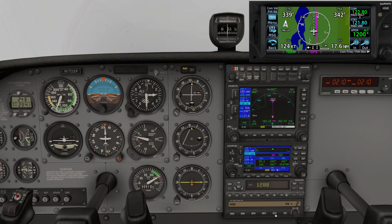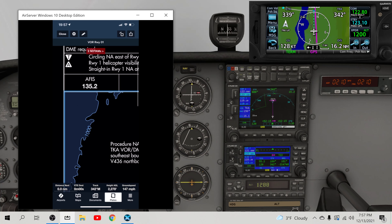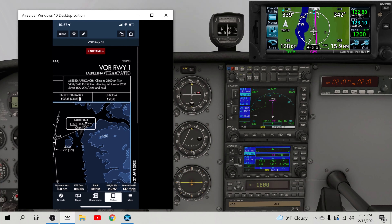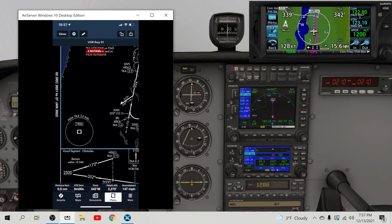We're going to make sure we have our AWOS set and our frequency set, as well as the Talkeetna radio, which was 123.6. You can use the approach plate to help you with all these frequencies because it's all there. You'd set up the frequencies and get the weather. We're going to pretend like I put that all in — COM1 setup, standby and active. The weather would be on 135.2, so I'd set that up, listen in, and get the ATIS.